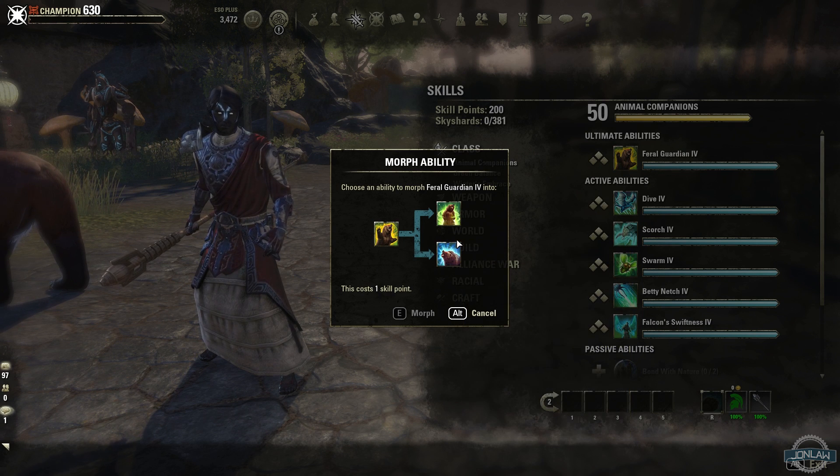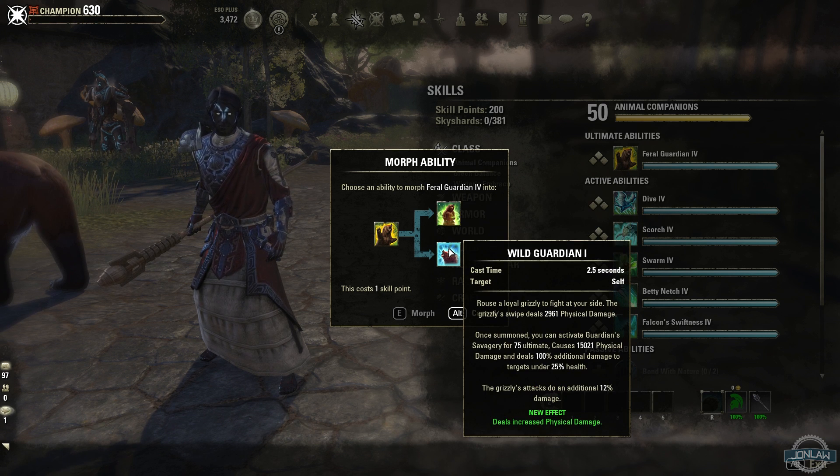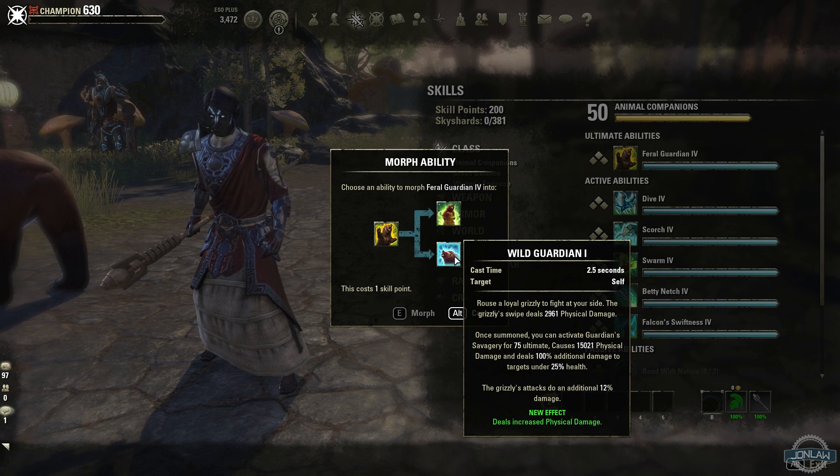In my opinion, the Eternal Guardian is essentially an infinite bear — when it dies it just respawns automatically. The Wild Guardian just increases physical damage. So the question is: do you want to not have to recast your bear multiple times if it dies, or do you want more physical damage? Personally, I think having the Wild Guardian for more damage is generally the better idea.